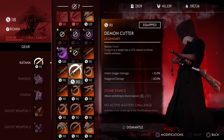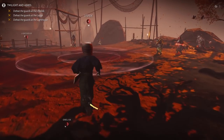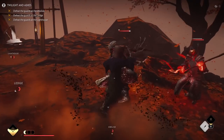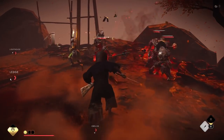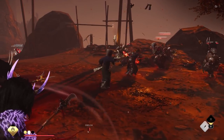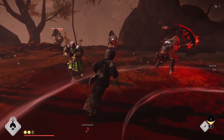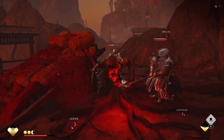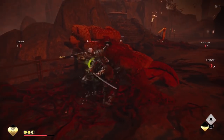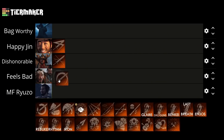Next up we have the Demon Cutter. Staggering a target has a 30% chance to throw nearby enemies. First, staggering a target doesn't have that many benefits since there are multiple ways to do direct damage that totally ignore the stagger meter. Staggering doesn't happen that often, and there's only a 30% chance — so it really is just relying on chance. The throw aspect is kind of good with impactful throws, but enemies only stay down for a couple seconds, so you can really only get one critical hit in. In the best case you could run it with an assassin using a poison build, but the katana itself has to fill the stagger meter for this perk to proc. So we're putting this at the Feels Bad tier.